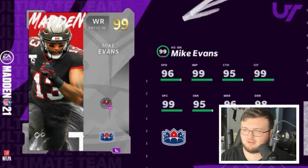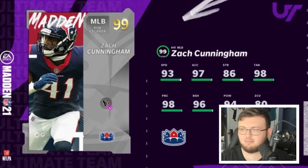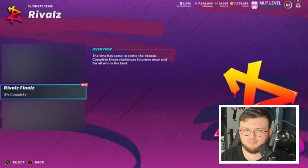Our final card revealed was Zach Cunningham, coming in at 93 speed, 97 acceleration, 86 strength, 98 tackle, 98 play recognition, 96 block shedding, 94 hit power, and 80 zone coverage. So yeah, 32-99 overall cards — we got Rivals right here and the rivals reward pack, which I'm guessing is all 97s.